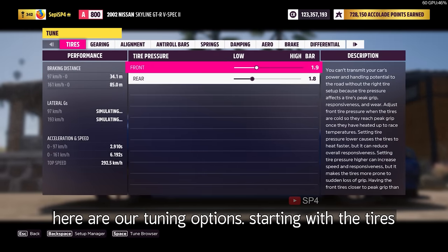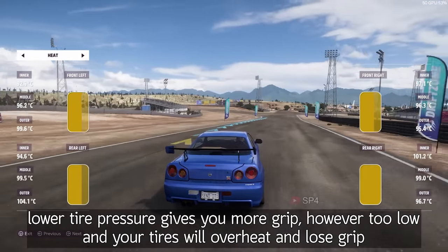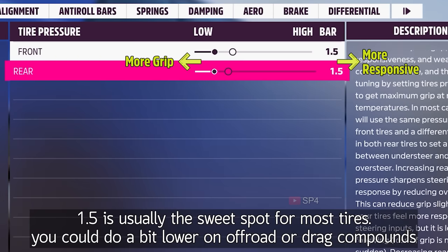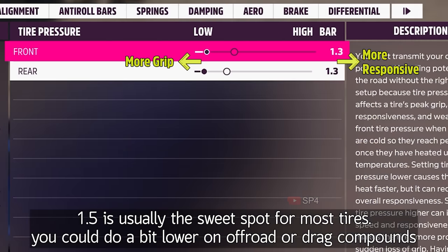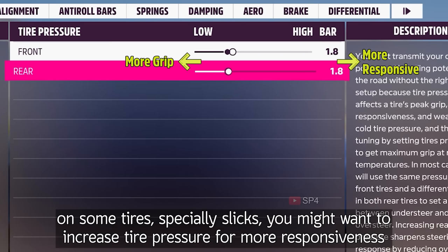Here are our tuning options. Starting with the tires: lower tire pressure gives you more grip. However, too low and your tires will overheat and lose grip. 1.5 bar is usually the sweet spot for most tires. You could go a bit lower on off-road or drag compounds. On some tires, especially slicks, you might want to increase tire pressure for more responsiveness.